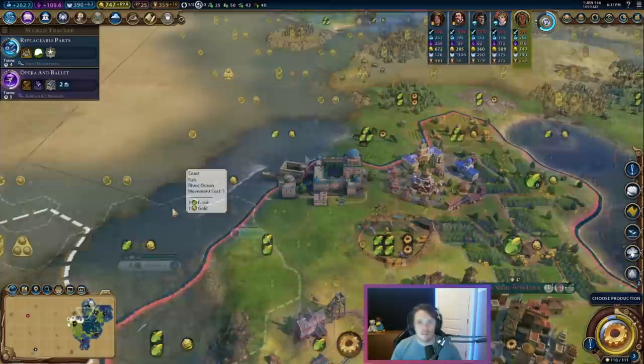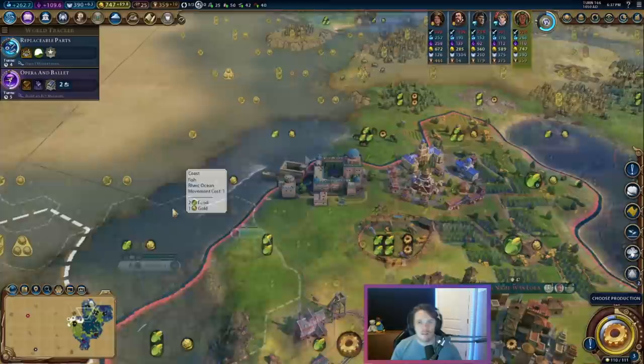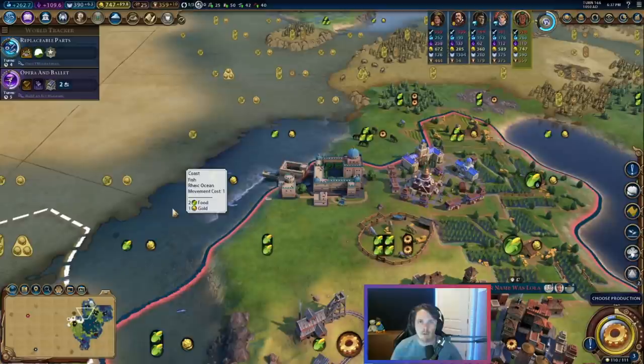Now let's talk about the Kilwa. Anytime we start analyzing a wonder, it's really easy to get caught in the trap of just looking at what it does — reading the text on the screen and thinking that sounds great, I'm going to build it. But there's a lot more to wonders than just what they actually do. So let's talk about everything that has to do with what the Kilwa Kisawani doesn't do.